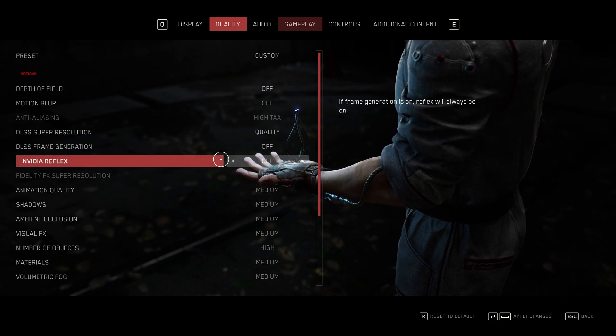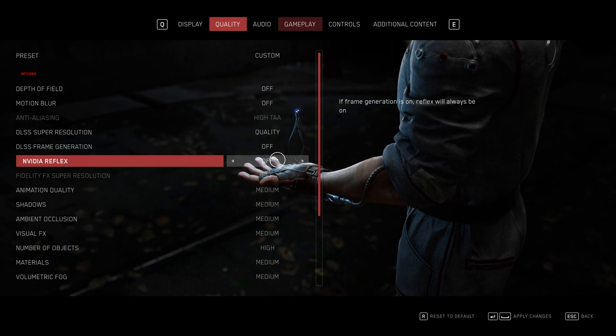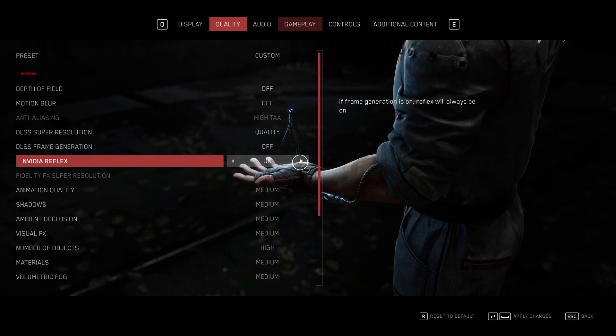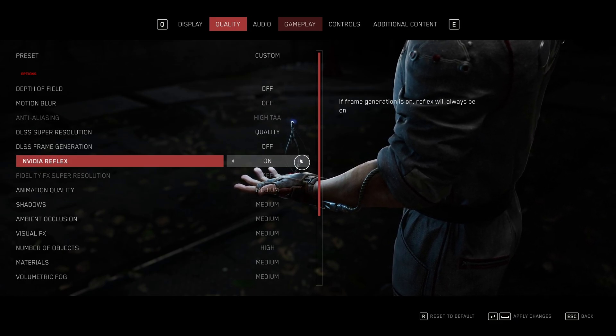NVIDIA Reflex helps decrease the latency with your mouse and keyboard into the game and what you see back from it. I'd recommend, if you have this option available and an NVIDIA graphics card, select on. If you have a heavily CPU-limited PC, set it to boost. I'll be leaving this on just 'on'.